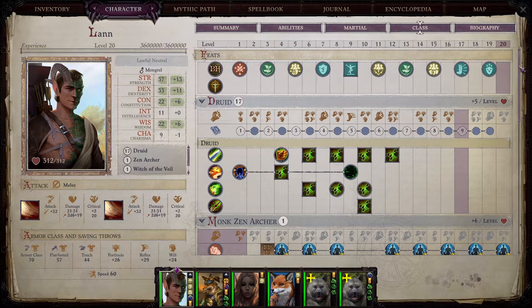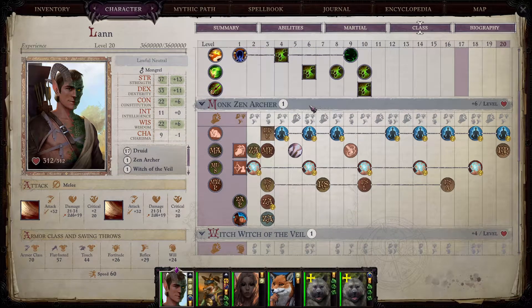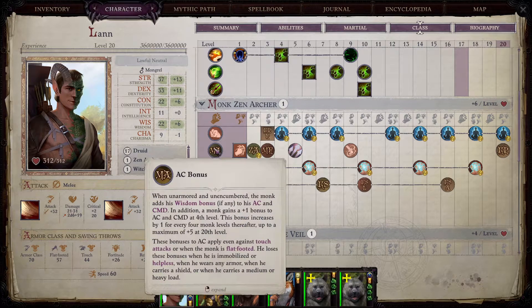The beginning levels for druid are a little bit boring — not much is happening. But Lann is fairly powerful, and you also get a pet as a druid, which helps you survive the early levels. He starts as a monk zen archer, which is absolutely not a waste and is perfect for us. First of all, druid uses wisdom for their spell book, and additionally the monk gets armor class bonus from wisdom.